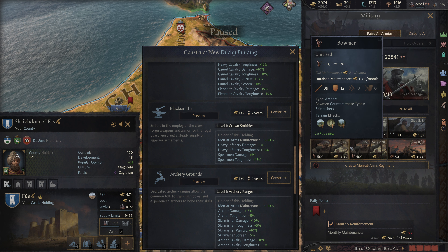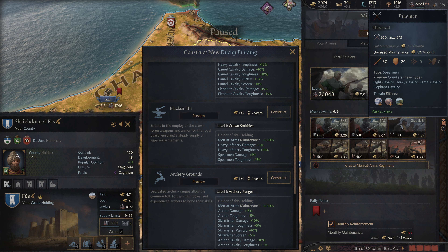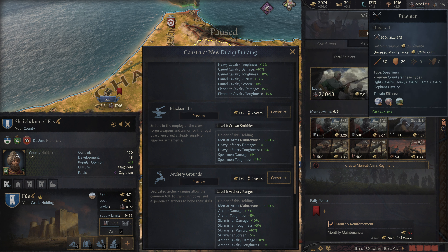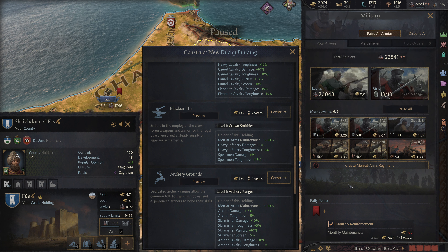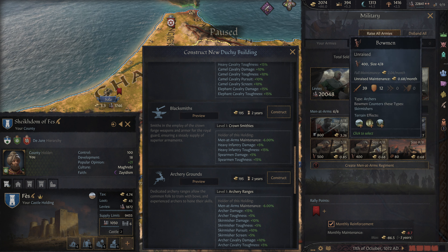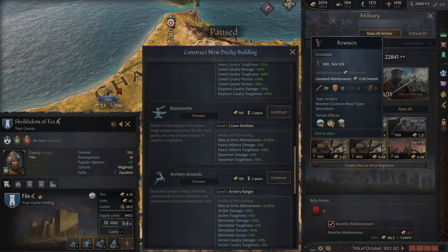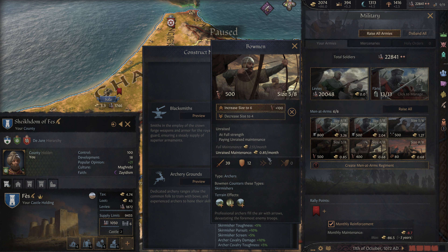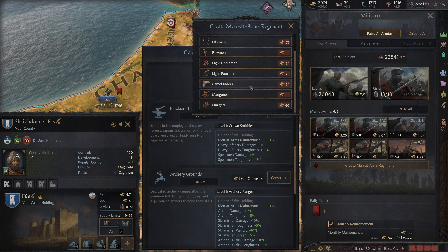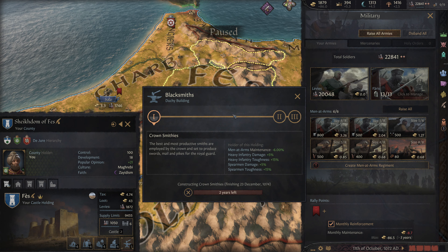We have these bowmen right now to counter skirmishers. We don't really counter archers at this moment, but I'm not too concerned about that. We're going to need two more units of onagers. We can probably back off on our bowmen, get some heavy cavalry — two units of heavy cavalry — and keep one unit of bowmen, or perhaps changing these to something else. Now is not the time for that, looking at what's currently available.